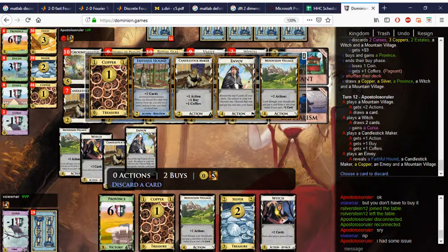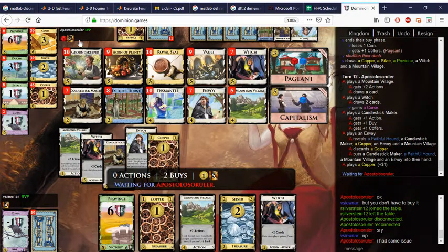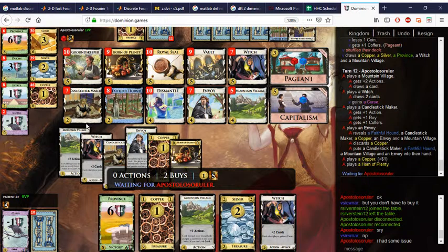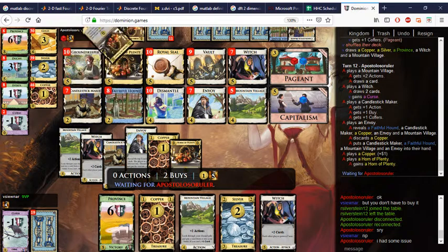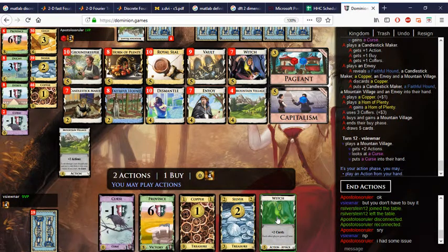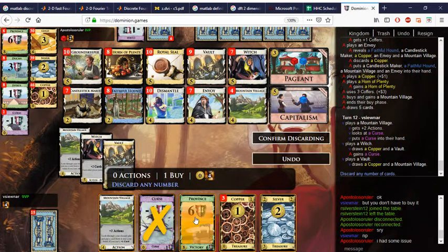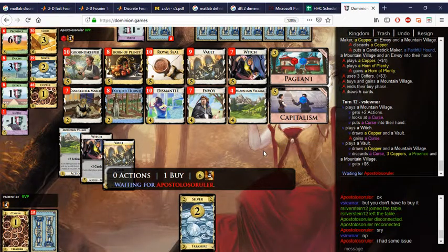It's okay — this is a dead Envoy so we discard the Copper. They have five Horns — very nice. I'm hoping to just get ahead before they amass enough Horns with Groundskeepers, but I need to get six more Provinces, which isn't the easiest. Hopefully we can buy a Vault — never mind, it looks like we'll be able to buy a Province. We get rid of all of these and buy the Province.